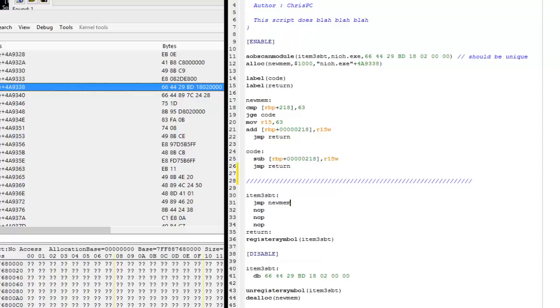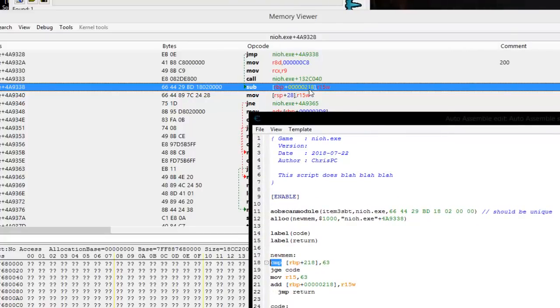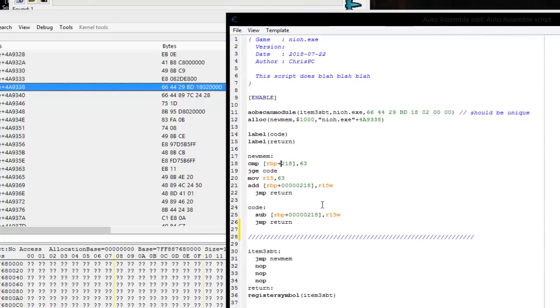That return is hooked to the address directly underneath all these bytes, so when it returns it goes to that next address. When the script turns on, instead of a SUB it's going to have a jump to allocated memory with NOPs, and our cheat code runs over in allocated memory. The very first instruction there is CMP — compare. It compares the address of your medicine, RBP plus 218, to hex 63 which is decimal 99.